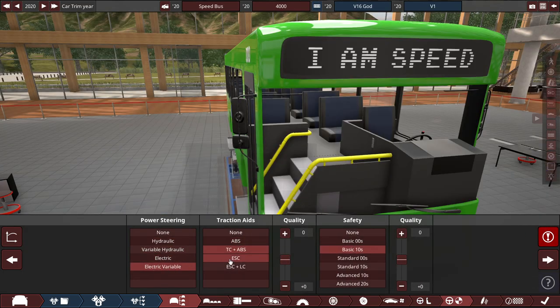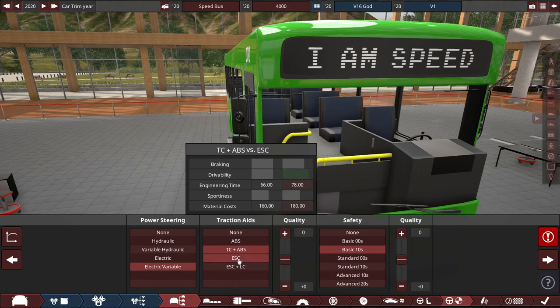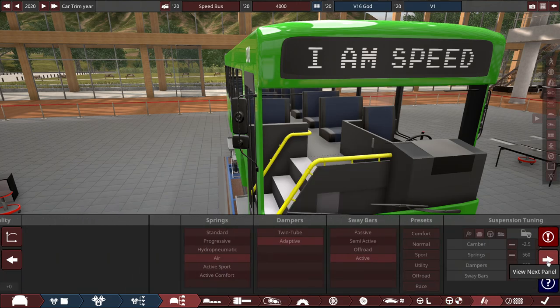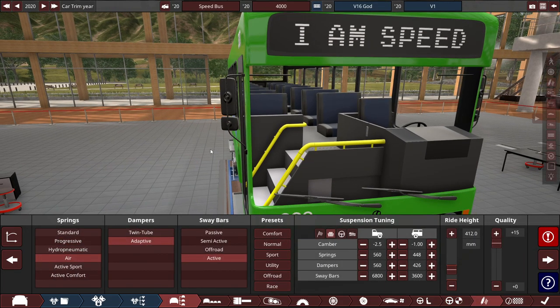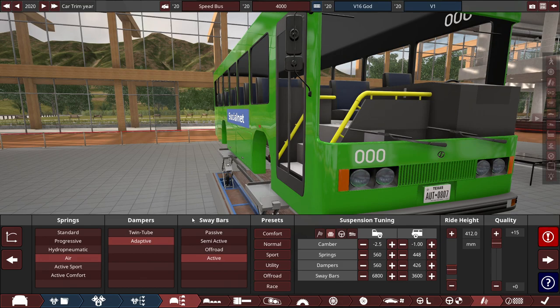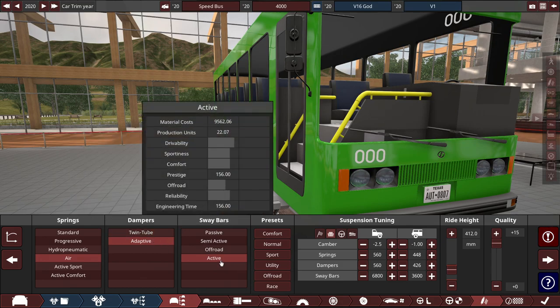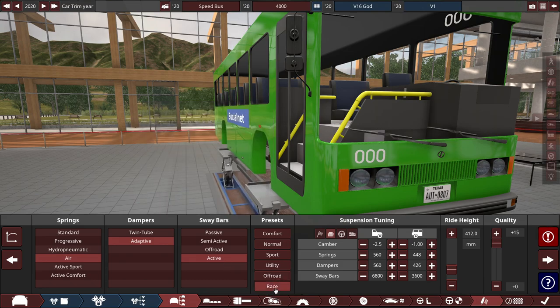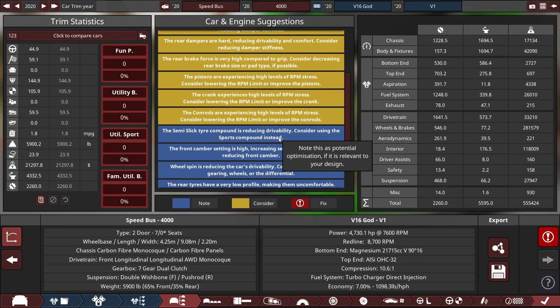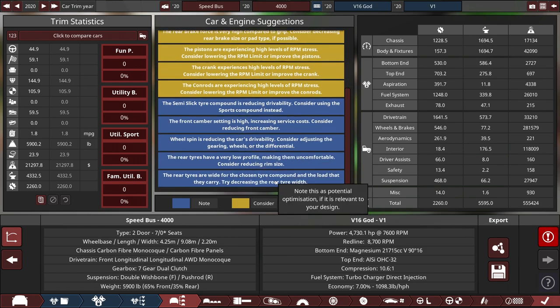For safety and all that good stuff: electric variable power steering, traction control and ABS brakes, ESC is a little bit too much for this bus, including launch control, basic 2010 safety standards. For the suspension, air springs because buses need those for leaning at bus stops. Adaptive dampers, active sway bars, running on a full-blown racing setup. Despite a lot of problems — wheel spin, quality issues, power distribution, damper spinning, brake force spinning, RPM issues, semi-slick tires, front camber, rear tires — let's export this and test this bus out.